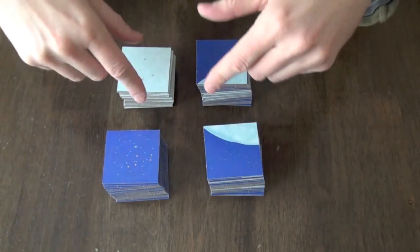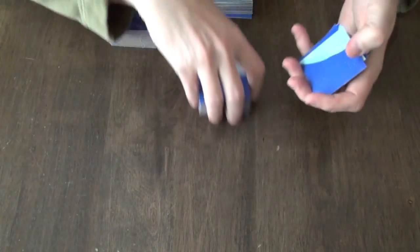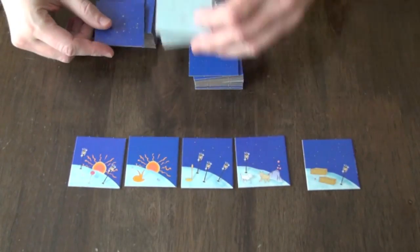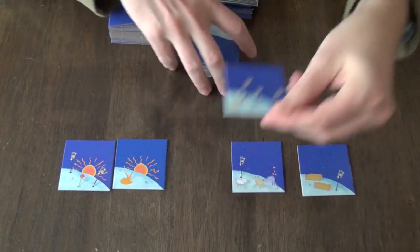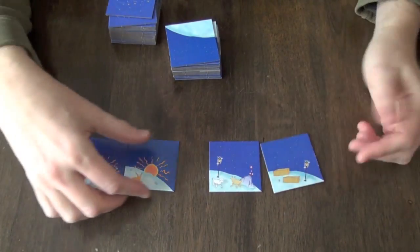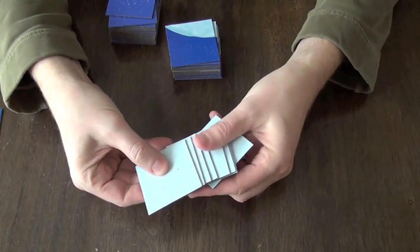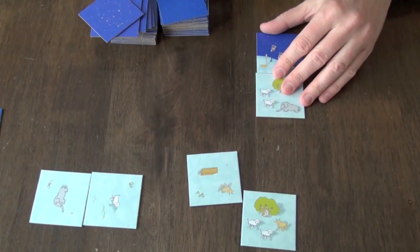You shuffle everything up and designate a start player. That player is going to draw as many tiles as there are players in the game and reveal all those tiles. What types of tiles do we have? We have right-sloping planet tiles, left-sloping planets, character tiles which have nothing on the back, and central planet tiles. After I flip these over, I'm going to take one of these tiles and start making my planet. I then designate another player — that player comes and takes one of the tiles — and choose another player, and so on. Whoever gets the final tile will then choose which stack to draw from for the next turn.